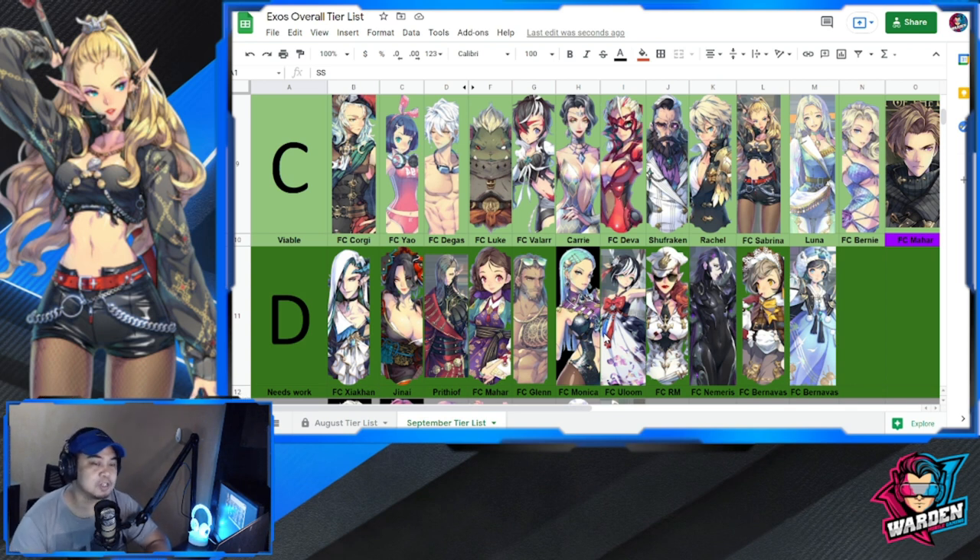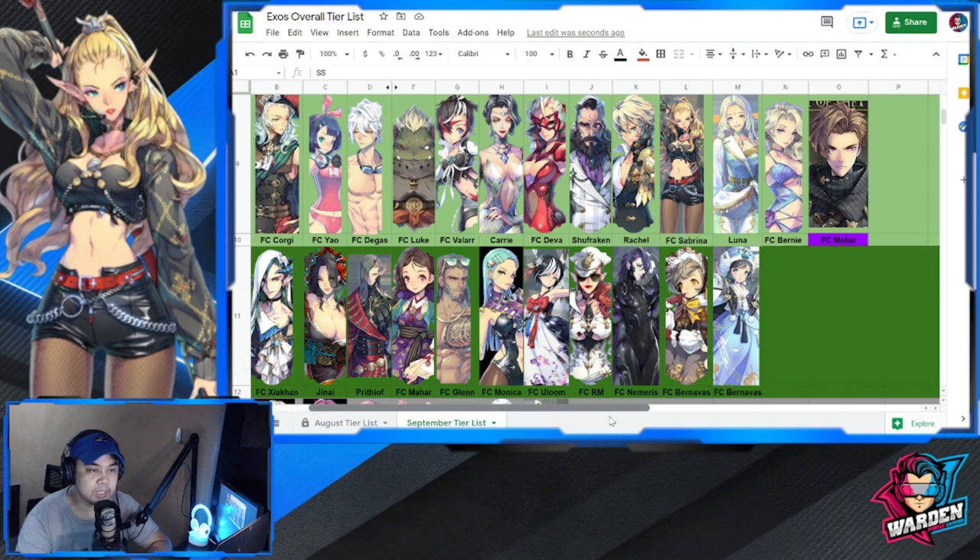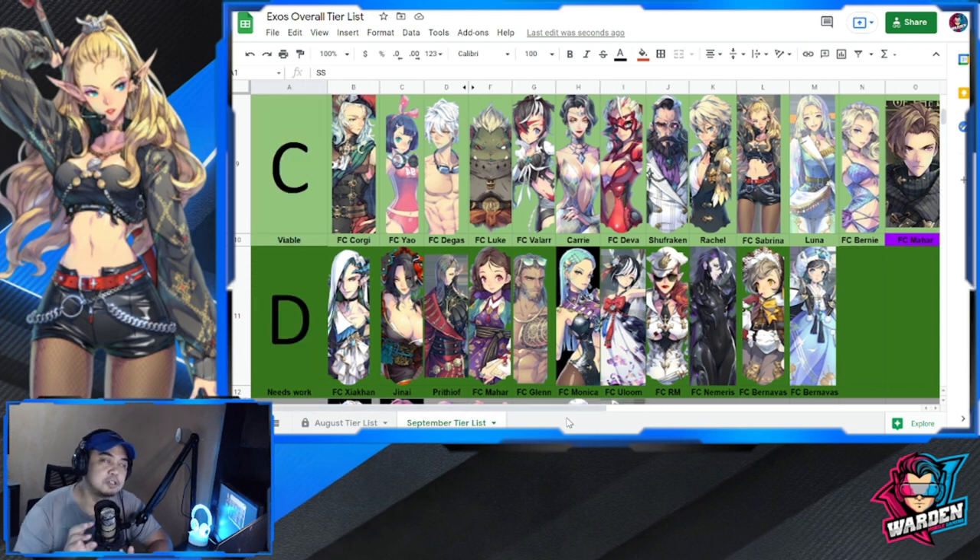The only movement in Tier C since August is the new FC Mahar. To give you an idea of his kit, he's more of a defensive type — focused on luring damage to him via provoke, and centered around sustainability and survivability. That is the theme of his kit.